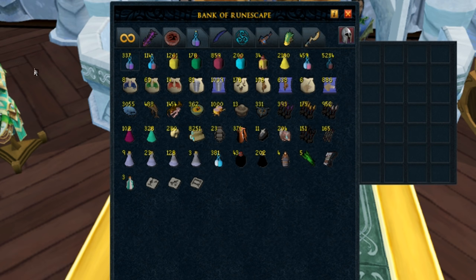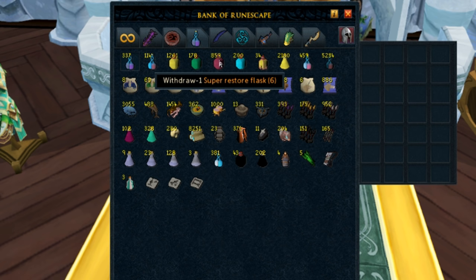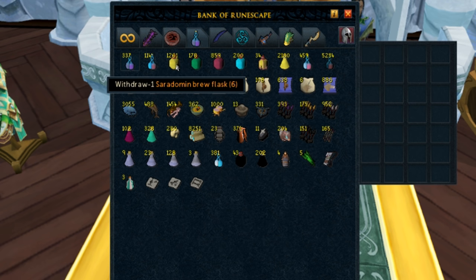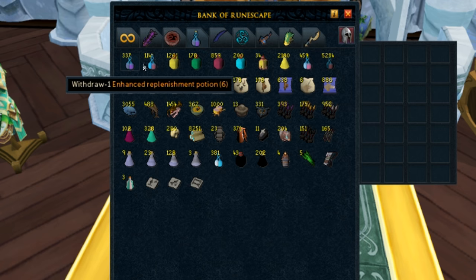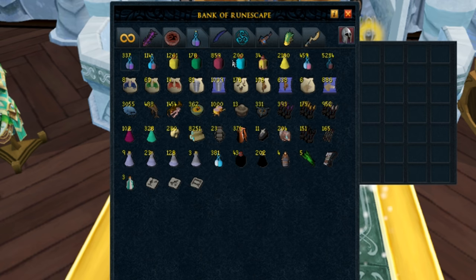Next up I've got my PVM gearing tab. Over here you're going to see the things I use the most: my salves, my enhanced Def pots, brews, Guthix rests, super restores, followed by summoning flasks and super brews. These are the potions I use every single day — I use a ton of them and go through a stupid amount. Generally when I run out, I like to spend about 200 to 300 mil on restocking, and I am pretty much out of a lot of these, so I'm going to have to restock pretty soon.